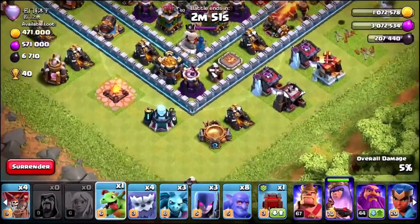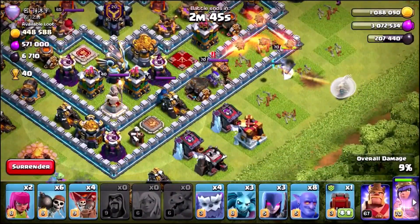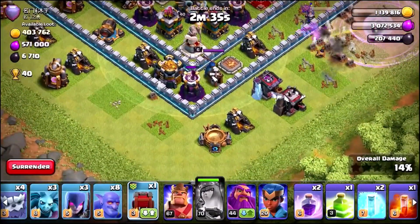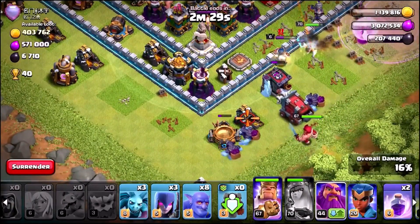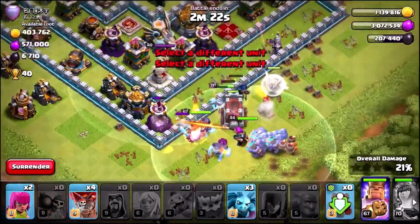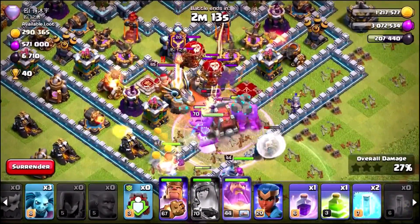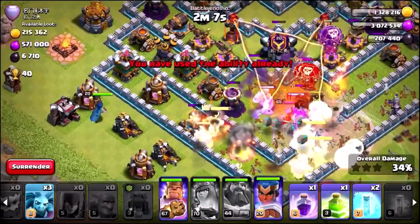I'm going to start with the Queen and get those healers in at the back. I want the Queen to funnel down that side, so let's use the Wizard to clear that building, and the Baby Dragon to funnel these buildings. I want to make sure the Queen stays alive and doesn't die from the defending Queen. We're going to need to use the Queen's ability — hopefully she can kill the Royal Champion. Now we're moving in with the entire army. I'll hold back with the Royal Champion for now. Wall Breakers in, everything rushing down the center. Poison spell ready, and we're going to use the Grand Warden's ability nice and early to save as many troops as possible.